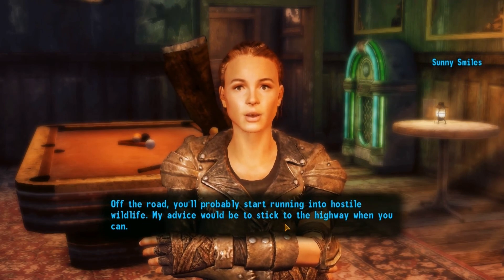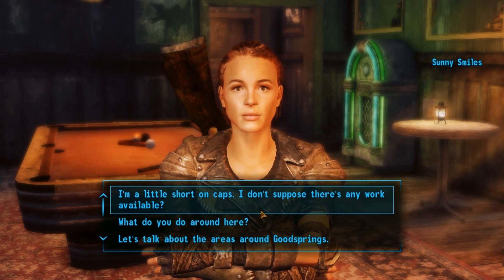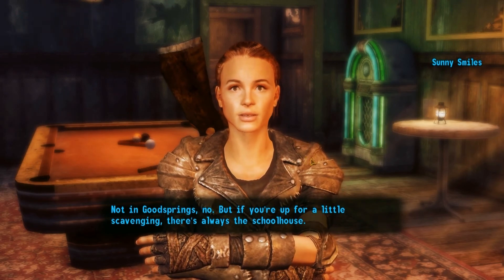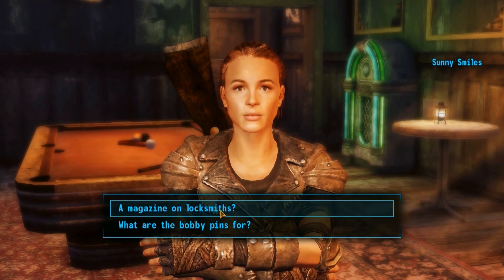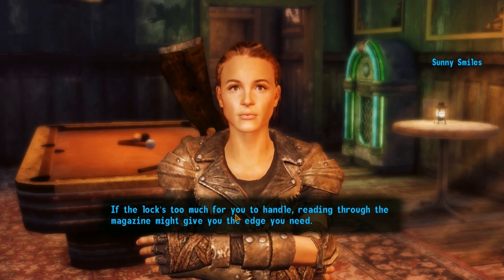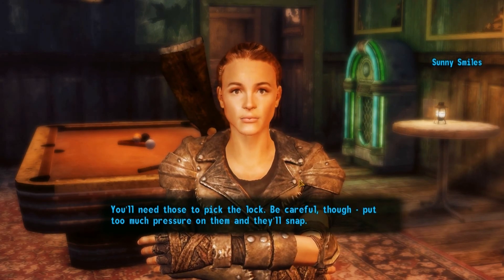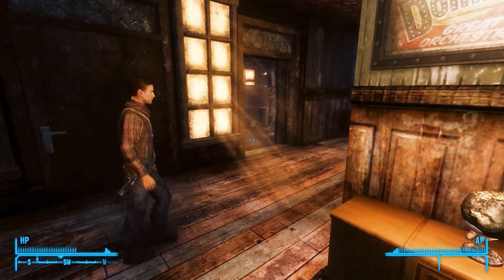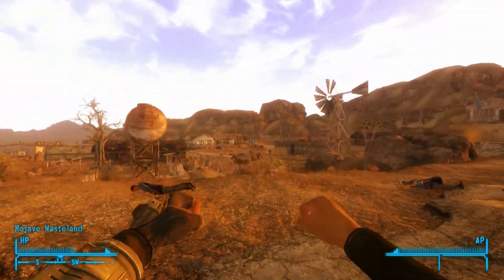You'll probably start running into hostile wildlife off the road — my advice would be to stick to the highway when you can. Any work? Not in Goodsprings, but if you're up for a little scavenging there's always the schoolhouse. Most of what's in there is junk but there's an old safe that even Easy Pete wasn't able to crack with dynamite. Take these — a magazine on locksmiths. If the lock's too much for you, reading through the magazine might give you the edge you need, along with the bobby pins. Put too much pressure on them and they'll snap.